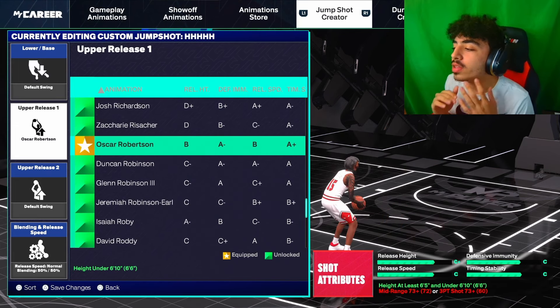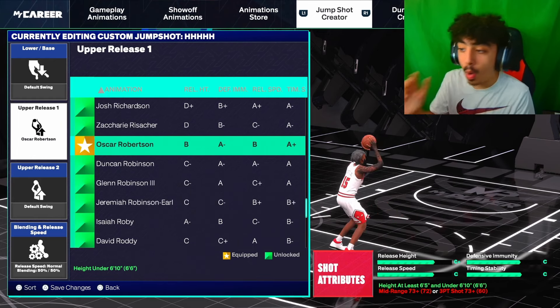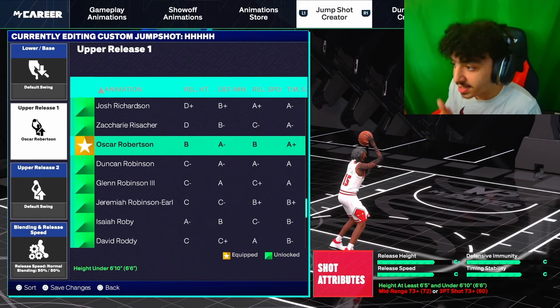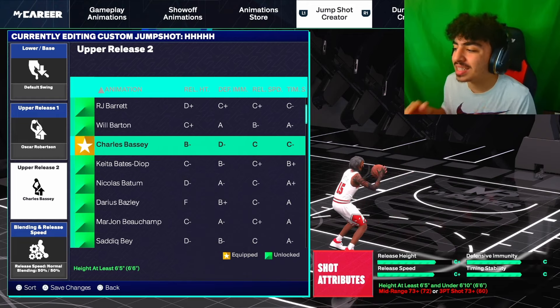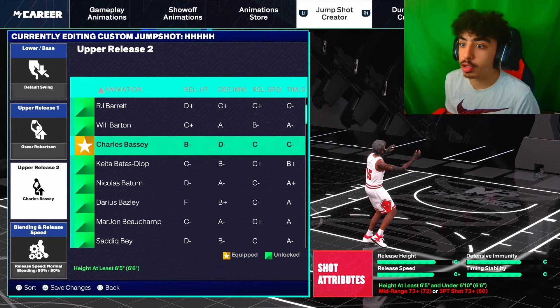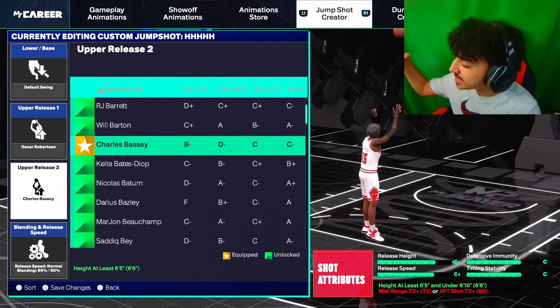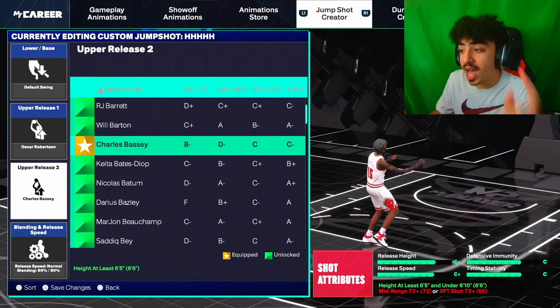For upper release 1, again go with no other than Oscar Robertson — no need to explain, Oscar Robertson is one of, if not the best, upper release, with really good jump shot grades. For upper release 2, go with Charles Bassey. That jump shot on the right does not look half bad — it looks pretty good. For attribute requirements, you need at least a 73 plus mid-range or a 73 plus 3-point, which y'all should have.